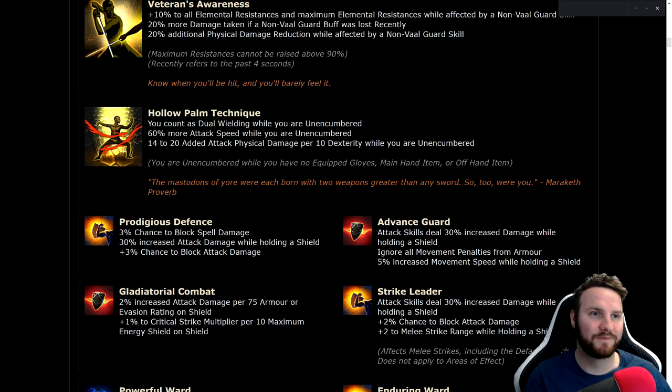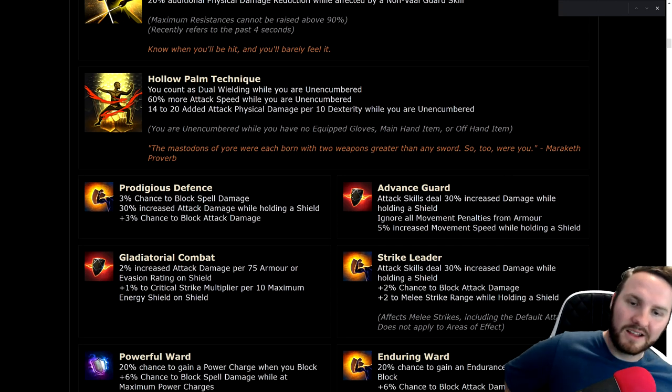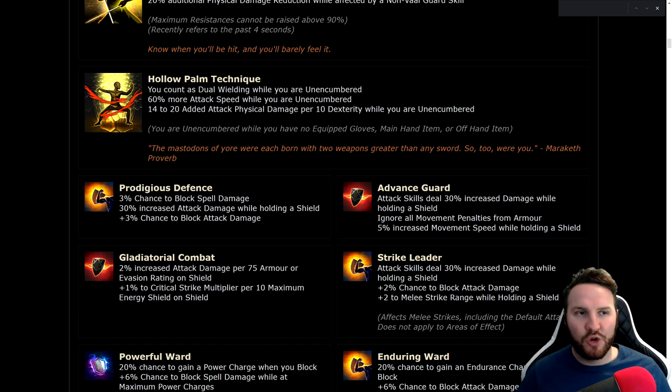Hollow Palm Technique: counts as dual wielding while you are unencumbered, 60% more attack speed while unencumbered, 14 to 20 added attack physical damage per 10 Dexterity while unencumbered. So when you have no gloves, no main-hand item, or no off-hand item — it's basically an alternative to Facebreakers. So cool. From here on out I'm going to use my notepad to go through the ones I found — going from top to bottom through the good ones.